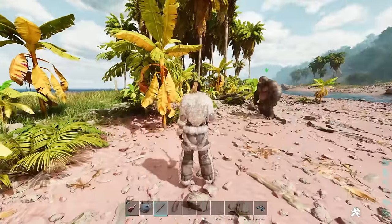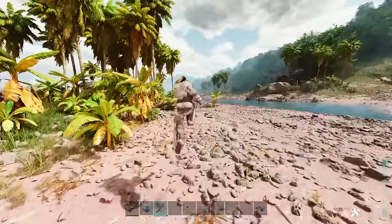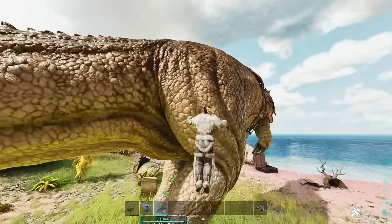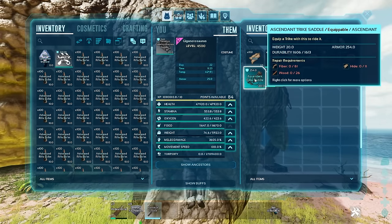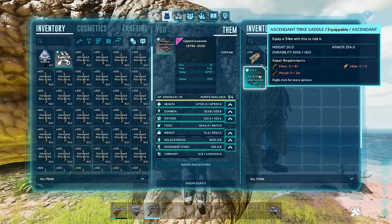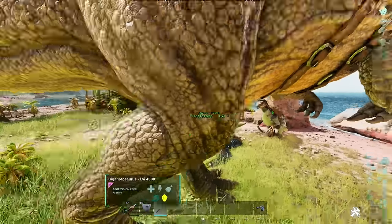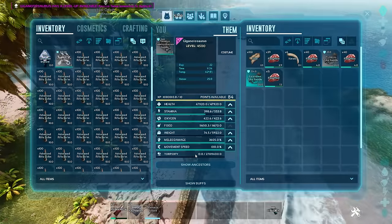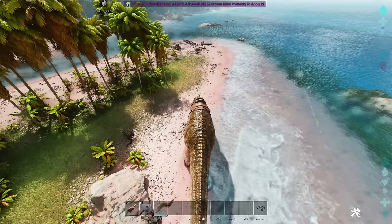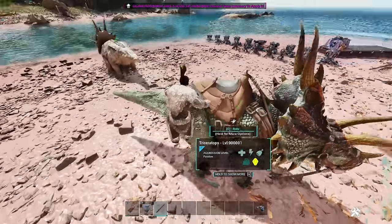I took a level 100 million Giganotosaurus and one-chomped a trike to see if that instantly destroyed the saddle. I picked the saddle up and it was at 99. Here's the Giganotosaurus I was talking about, and here are the saddles that I chomped. You can see there's the 98 one, and this one has gone down to 1606. So it does actually do something based on damage, but we're talking about such astronomical damage numbers — his damage is 3605 — that's end-game official server damage. That's the kind of damage it takes to do a small amount of damage to this Triceratops saddle.